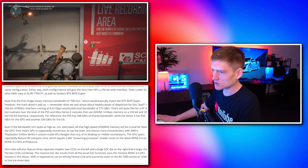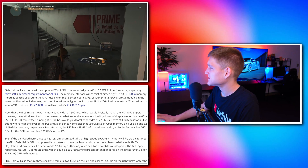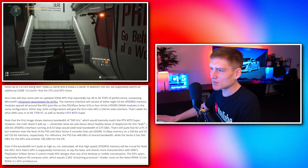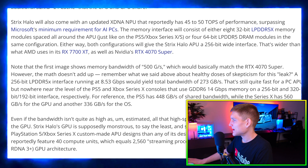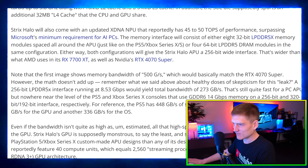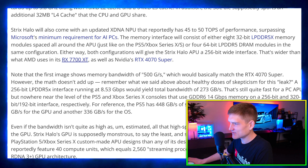The memory configuration consists of either 8 x 32-bit LPDDR5X modules arranged around the APU — similar to how the PS5 and Xbox Series X handle it — or 4 x 64-bit LPDDR5 RAM modules in the same configuration. Both options give the chip substantial memory bandwidth.